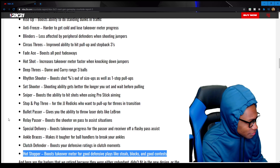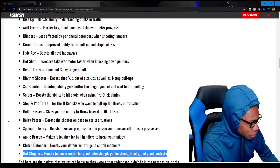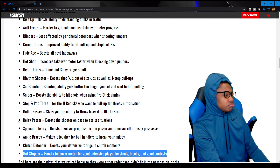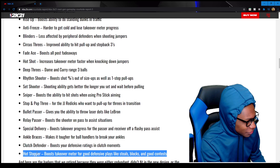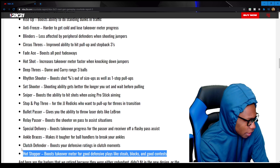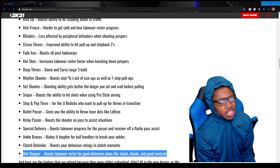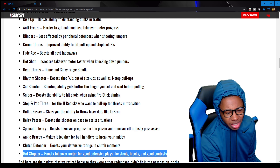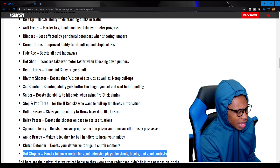Hot Stopper boosts the takeover meter for good defensive plays like steals, blocks, and good contests. That's a good badge right there — helps get your takeover up. I steal the ball and build my meter. I thought they already had that, but maybe they didn't.